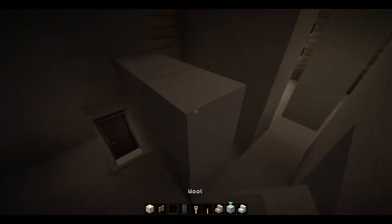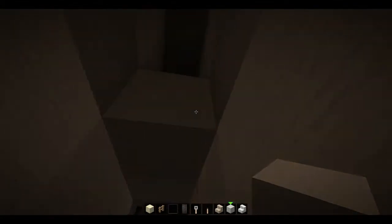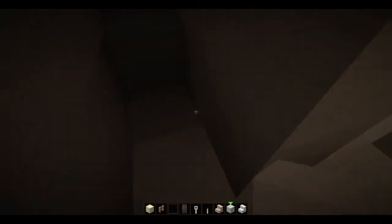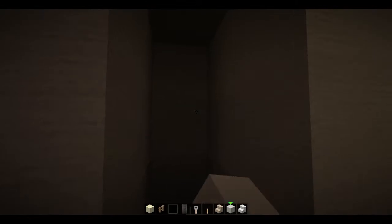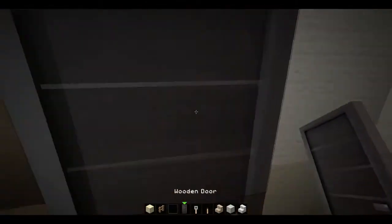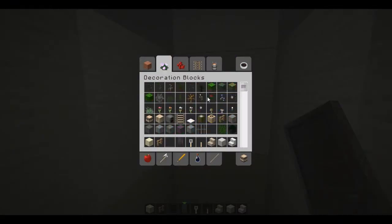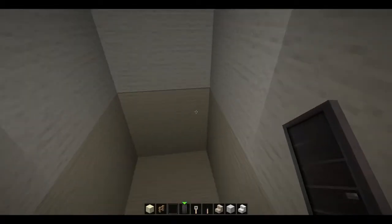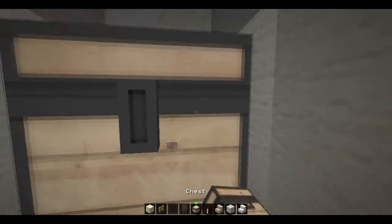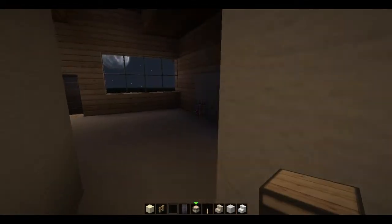On the upper level, let's go ahead and make this closet here. Let's just make sure this block doesn't interfere with anything — and it doesn't. Let's go ahead and wall that in, put in a glowstone block for light, a door on the front, and some chests to finish it off. I always end up dropping things — it's really frustrating.